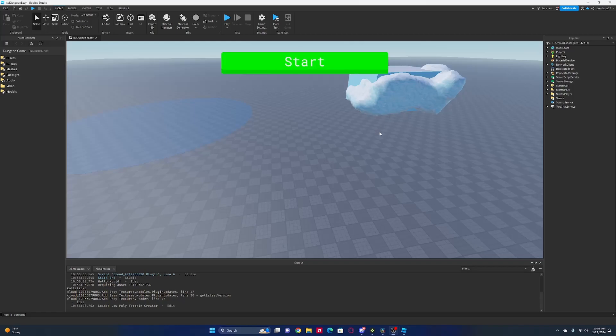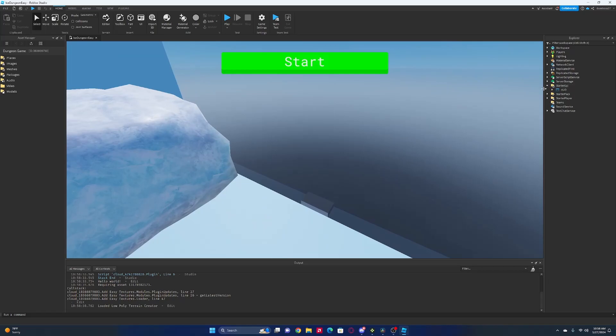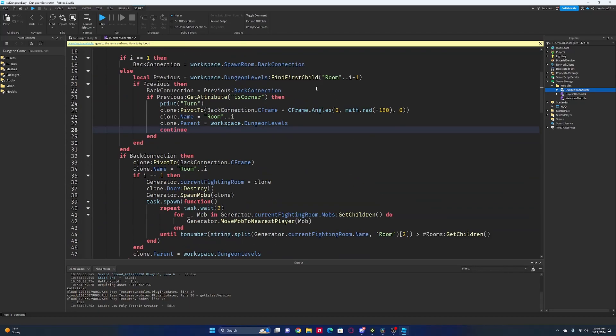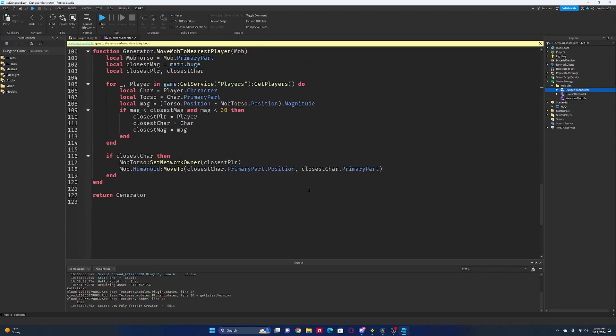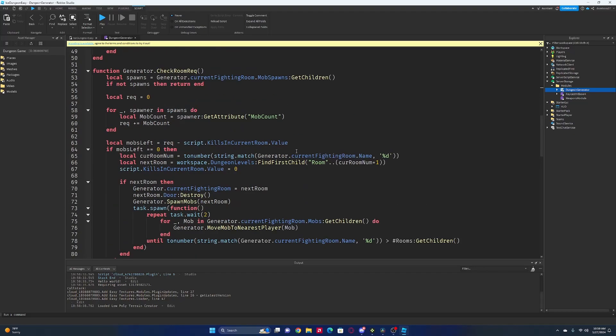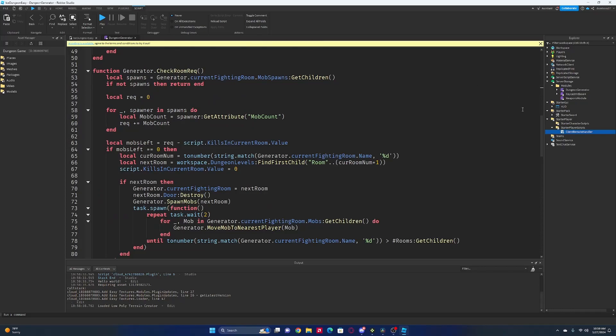Now, quickly, what we're going to do is do the thing so that the mobs don't kill you once they're already dead. So we're going to go to our script over here, and zoom in a little bit. We'll go down to our move mob to nearest player section. We have a 'died' event on the mobs somewhere — I think that would be in the remote handler script.